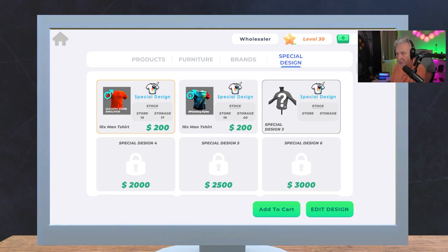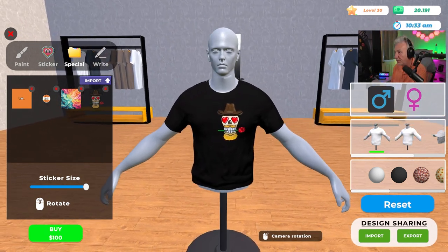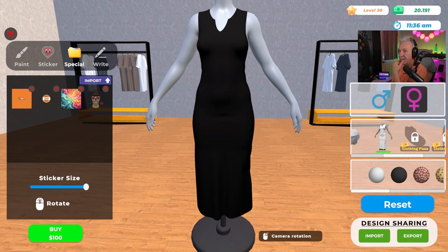Right here in Special Design number three, I want to edit that design. I've already gone ahead and uploaded TJ's design — it's right here. We're going to put it on a black t-shirt and there it is. We can put it on a male or a female t-shirt. Looking at the options — we could make it a dress, or even a hat — but let me reset that.